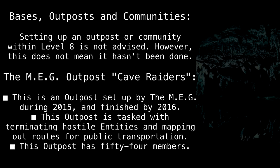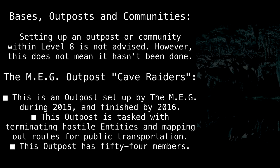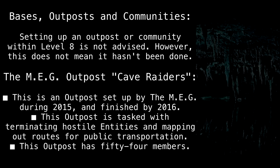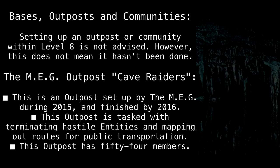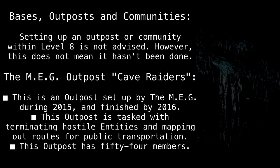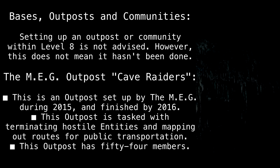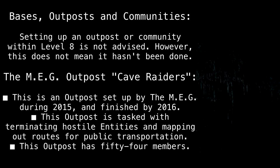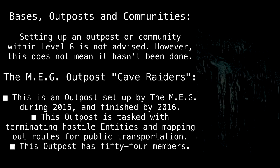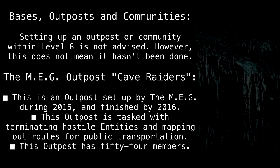Bases, Outposts, and Communities. Setting up an outpost or community within level 8 is not advised. However, this does not mean it hasn't been done. The MEG Outpost, Cave Raiders: This is an outpost set up by the MEG during 2015 and finished by 2016, tasked with terminating hostile entities and mapping out routes for public transportation. This outpost has 54 members.